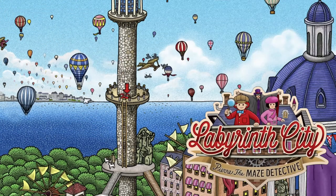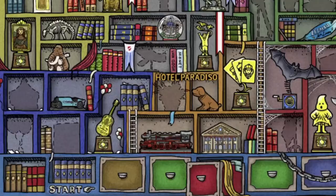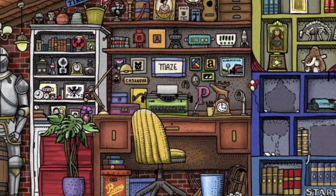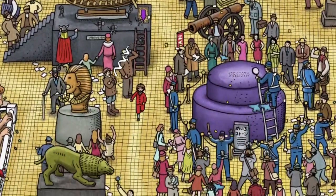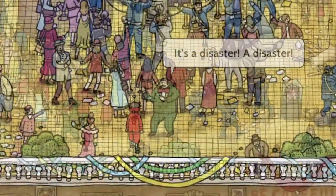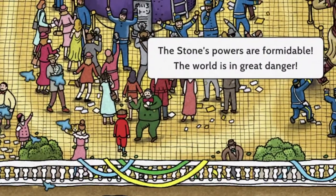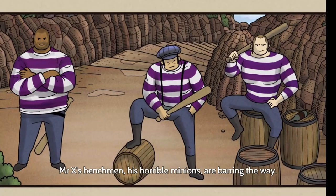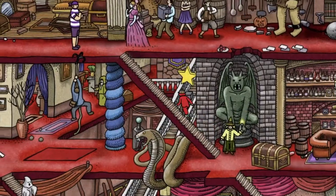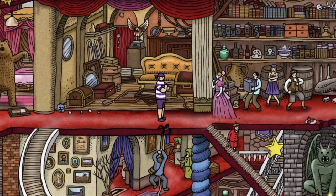Labyrinth City: Pierre the Maze Detective is a 2D game developed by the gaming company Darjeeling. Maybe you're familiar with the books about Pierre the Maze Detective, but now it is time for the game version. The game is about guiding Pierre through different labyrinths to capture the evil Mr. X, who has stolen the Maze Stone from the museum. To help him, Mr. X has a large gang of bandits who are blocking roads, which makes it difficult for Pierre to orient himself in the game.